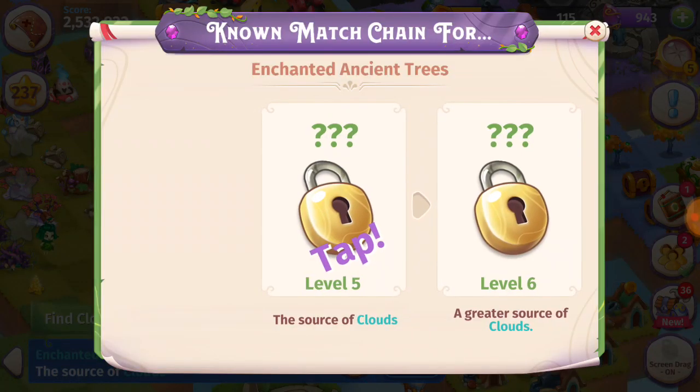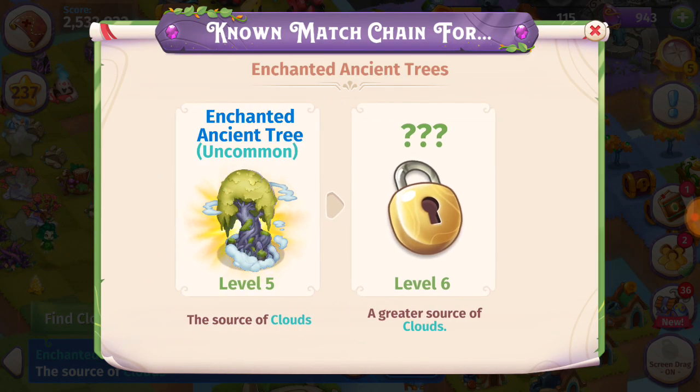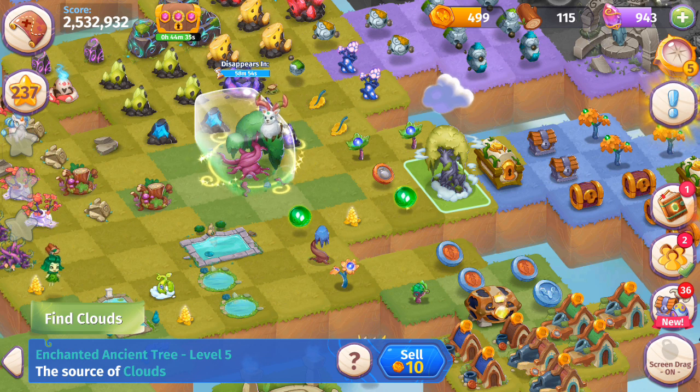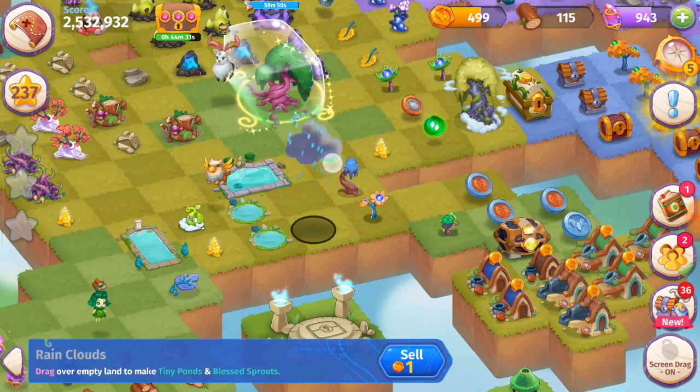If you play Merge Dragons, this is kind of like the Misty Mountains — there's the Cloudy Summit, and then you can merge those to get the Misty Mountains. In the beginning of the game, these are really powerful. When you get a little bit more advanced, we use them a little less often. But these Enchanted Ancient Trees, whether you have the level five or level six, are super cool. There's no Wonder, but they're going to give you a bunch of these Rain Clouds, and you can make it rain.